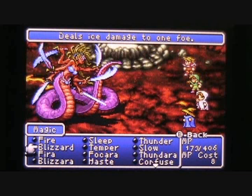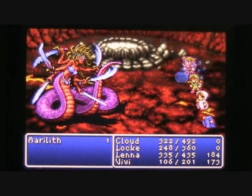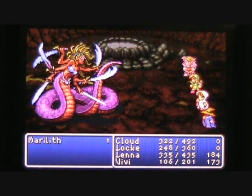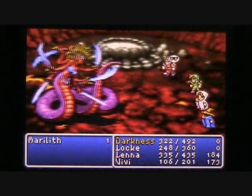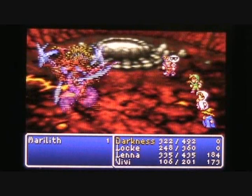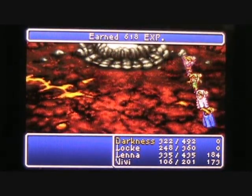I may not get to silence her before we defeat her, especially now that Lock is hasted up. Merilith used the Dark Spell and successfully blinded Cloud, but it was to no avail because he scored a critical hit — just a little below 600 points of damage. I wanted to try to silence her for fun, but we were just a little too strong for her at level 29. We defeat Merilith, earning 618 experience points and 3,000 gil.